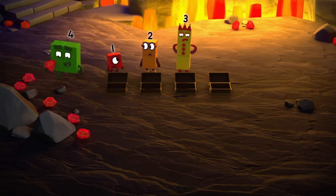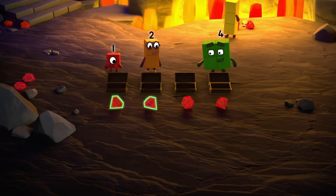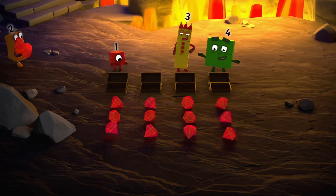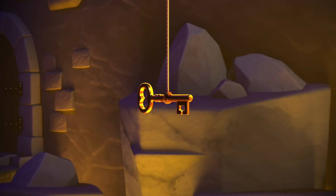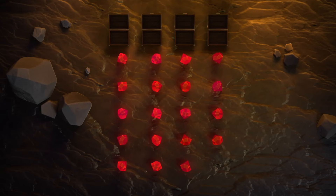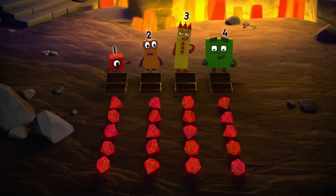We need to make sure we find all twenty, so let's lay them on the ground as we go. Then we can check. One for each chest. Now you put yours there. We need five rows of four to make twenty. My toast is nearly done, and the key is nearly toast. I can't see any more — do we have them all? We can't have. Look, this line has one gem missing. Here. Now all four lines are equal.